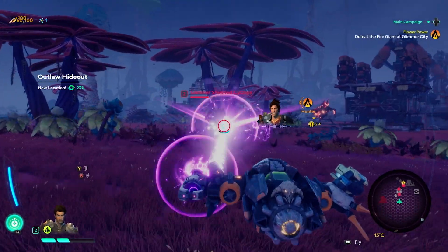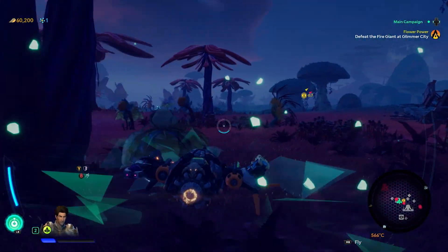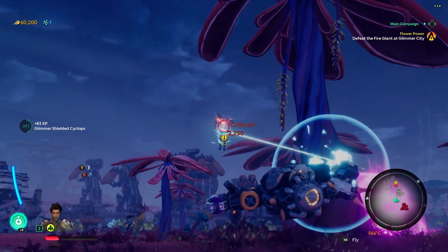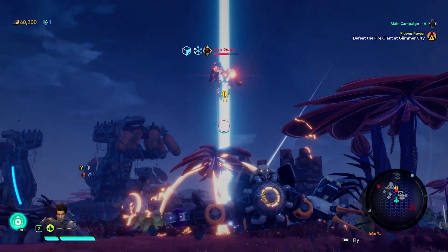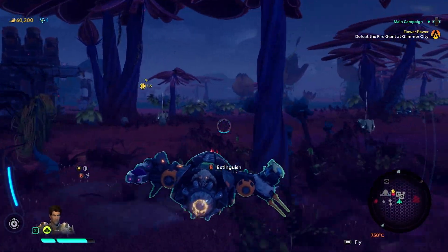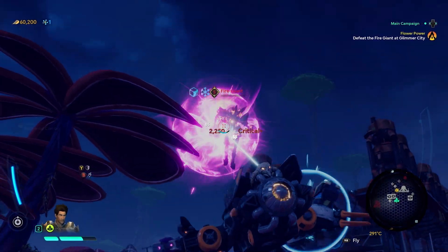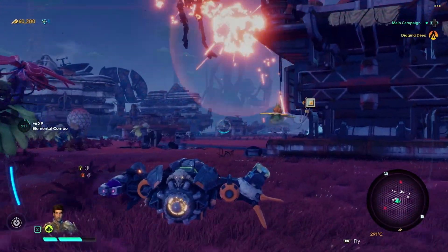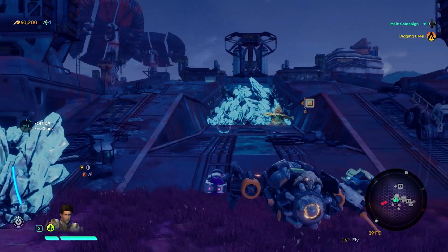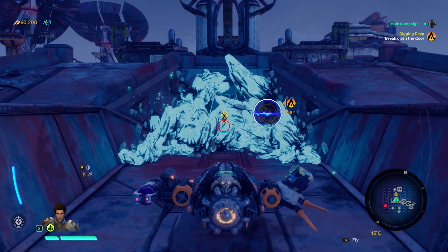We've tracked some outlaws to their hideout. Equinox, fire on my mark. Fire! Nice going — that ore processor's gonna be tucked inside the ruins somewhere, so you're gonna need to find a way inside. Analysis: the Nova may be more easily dislodged if targeted with heat weaponry.